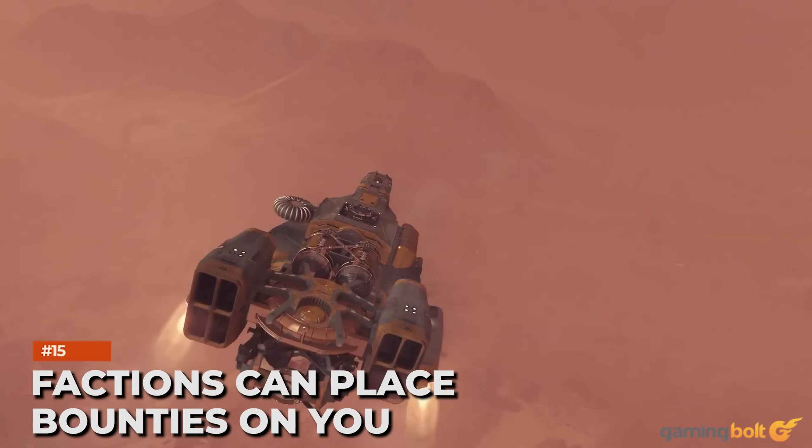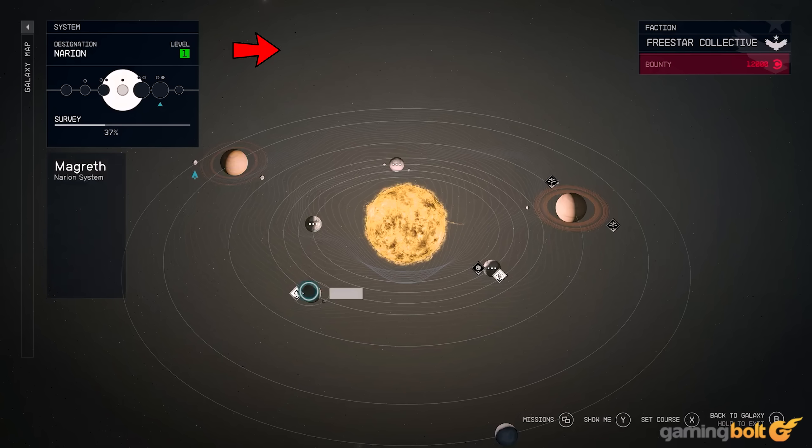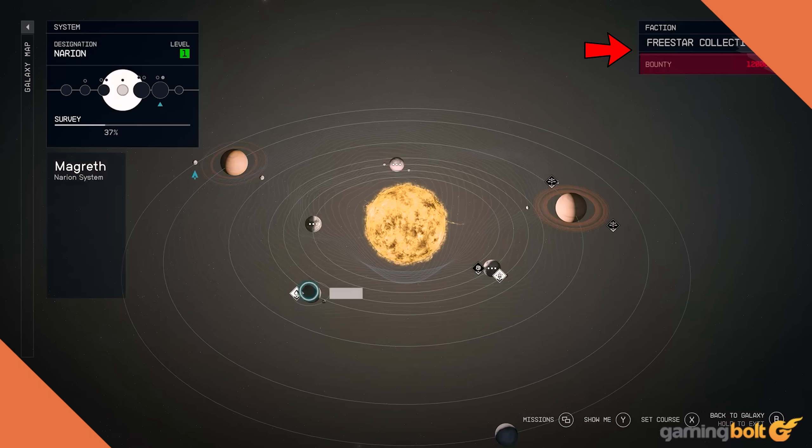Factions Can Place Bounties on You: At about 33 minutes and 25 seconds in the deep dive, where planets are selected to explore, the upper right corner denotes the faction controlling a system. In this case it's the Freestar Collective, which has an uneasy peace with the United Systems following several past conflicts. Players can have a bounty on their heads, as indicated in the top right, so you could face trouble when landing on a Freestar planet or roaming its colonies.